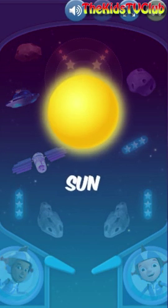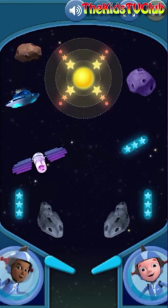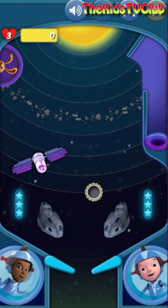Yes! The sun is so big, more than a million Earths could fit inside it. Let's go get all eight planets of your solar system orbiting the sun. We have three tries to get all eight planets in the solar system. Here we go!